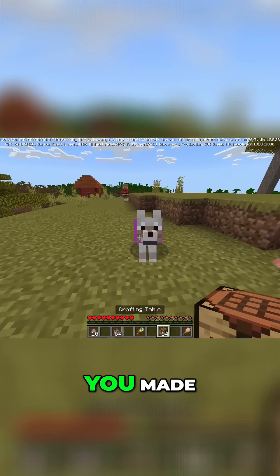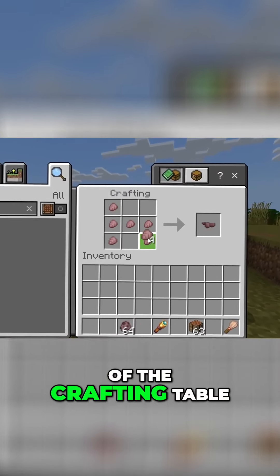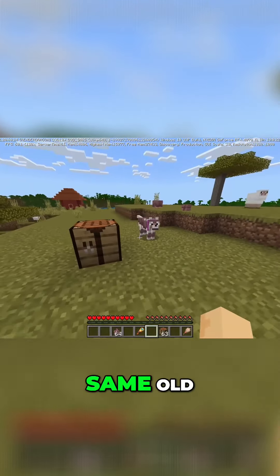Bonzo, dear Bonzo, you made it all the way over to the world. It's kind of perfect timing. So over here inside of the crafting table, same old recipe that hasn't been changed, the same old texture hasn't been changed either. We go ahead and throw this on the dog — same old, same old thing.